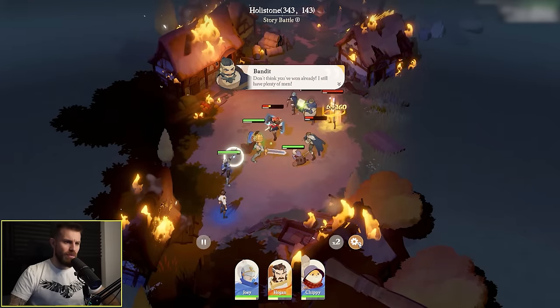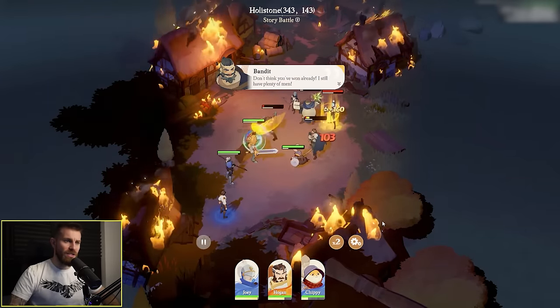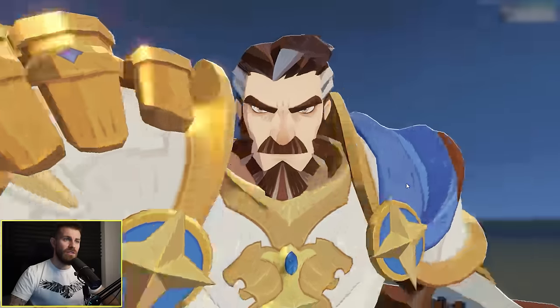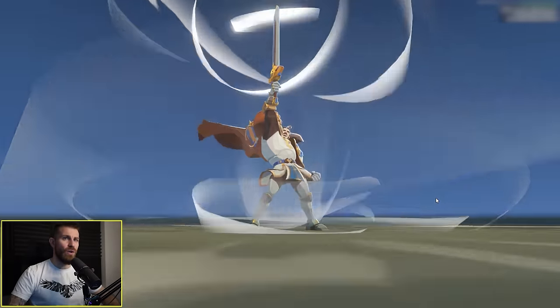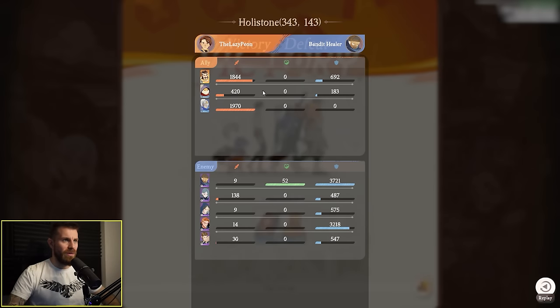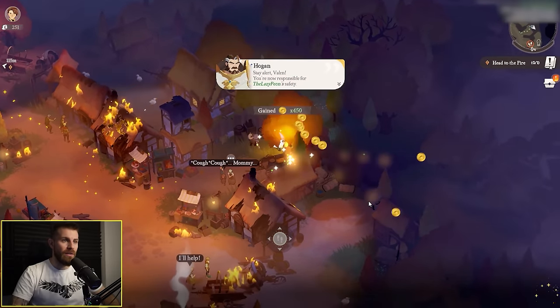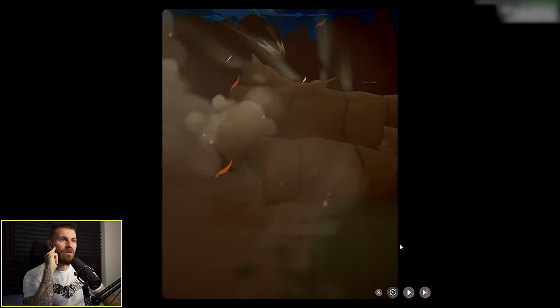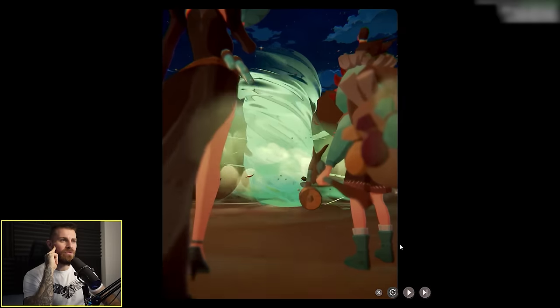Right now I've got auto battle mode on. We can press x2 to speed it up a bit. Big damage. Hogan's going to pop his ulti — dead. We can click on the post-battle screen for a breakdown of who did the most damage. And we've got some loot here — rewarded for a bit of exploration.